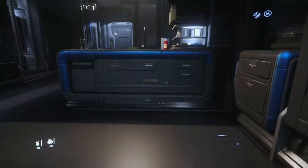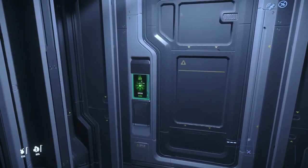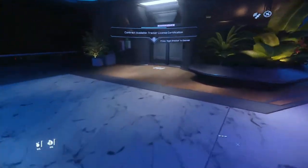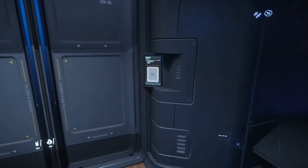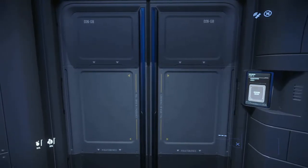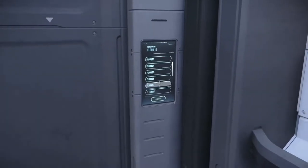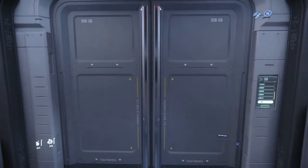Next, we are going to navigate over to our apartment door, and again we are going to hold F and click on the open door panel. Then we are going to start walking over to the elevator door. We are going to hold F again and click the 'Call Elevator' button. After a few moments the elevator will arrive, the doors will open, and we will step inside. Over here in the corner of the elevator you'll find a small panel with all of the floors labeled, and the one we are interested in is the lobby — we are going to click that one.